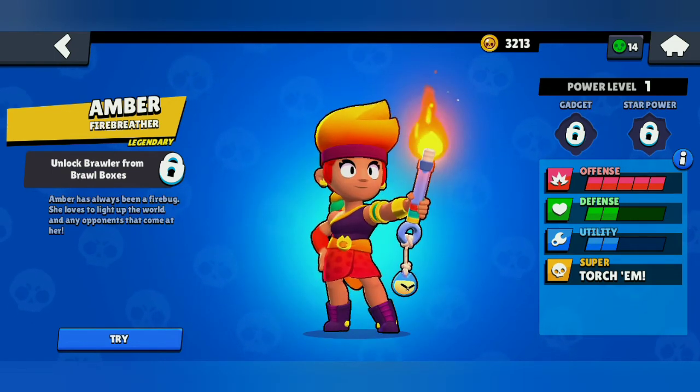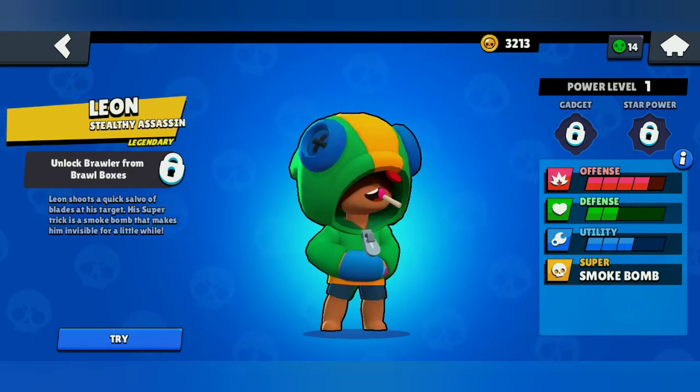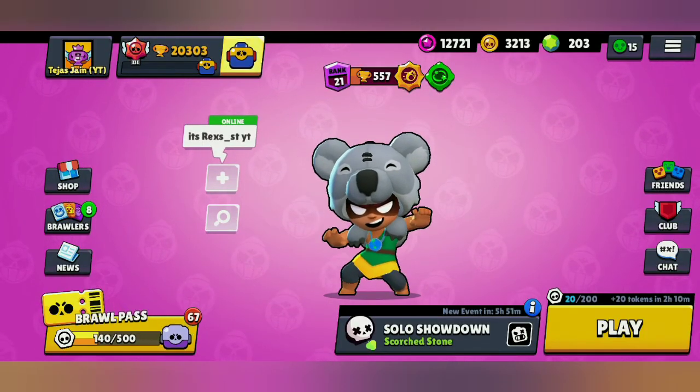Hello and welcome back to a brand new episode of brawl box opening. In today's video we'll try to collect the newest brawler Amber, which is a fire breather legendary brawler. Amber has always been a firebug — she loves to light up the world and any opponents that come at her. I still don't have two legendary brawlers: Leon and Amber, which is the very newest brawler, so I think I will get one legendary brawler today at least.